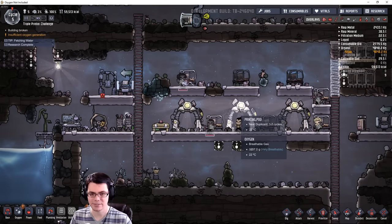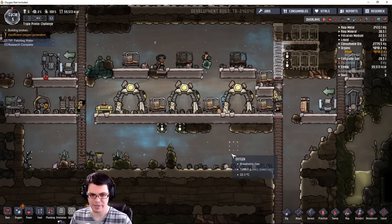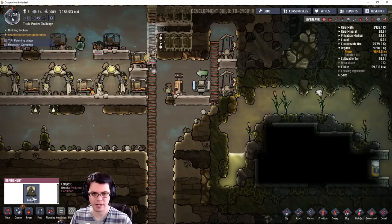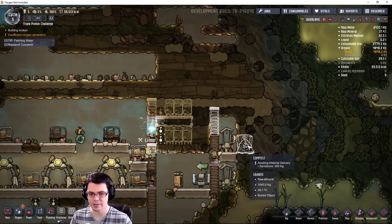Luckily sleeping right next to all of these printing pods is really helping out my duplicants — their stress goes right back down. We can get rid of polluted dirt with compost, that'll be helpful. We can start poo flipping over here.